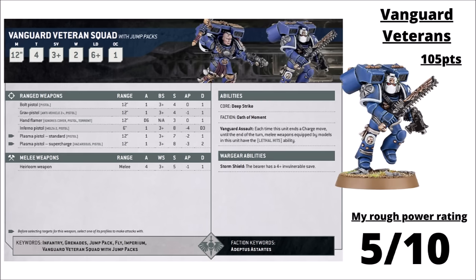Next up are the Vanguard Veterans — the firstborn with power weapons at 105 points. They have a more traditional Assault Marine profile: 12-inch move, 2 wounds at Toughness 4, striking with a flurry of Heirloom Weapon attacks at Strength 5, AP 1, Damage 1, gaining Lethal Hits on the charge. They can take Plasma Pistols or Inferno Pistols, or get a Storm Shield for a 4+ Invulnerable save. I feel like they're really held back by not getting a Power Fist or Relic Blade on the Sergeant — you'd want them to be harder hitting against multi-wound things, and they're just not with Damage 1. They're quite rarely played; I've chosen to rate them 5 out of 10.